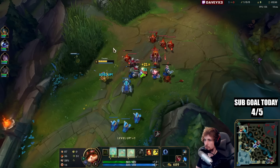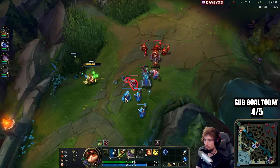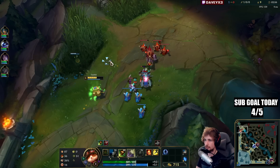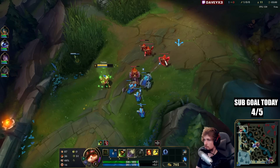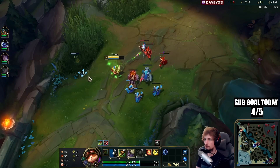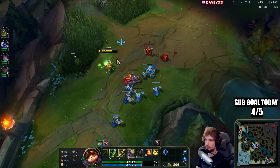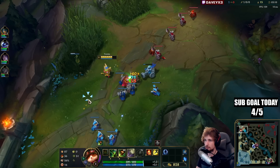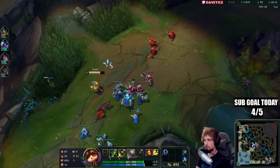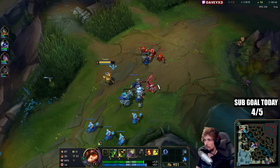We still have one job to do here: bounce the wave back to their tower. We have to try it out. It's probably going to be easy given that Cassente's wave clear isn't the best — though it depends on whether he hits multiple targets with Q and lands his W.